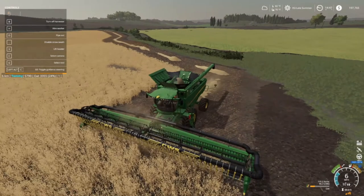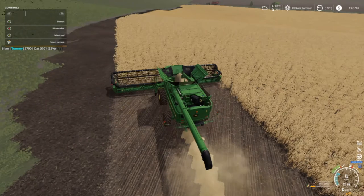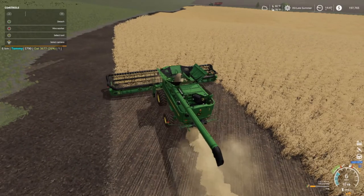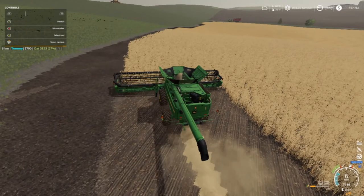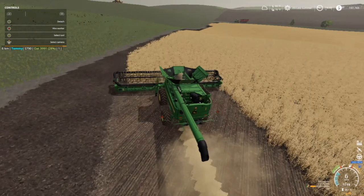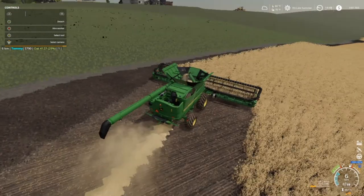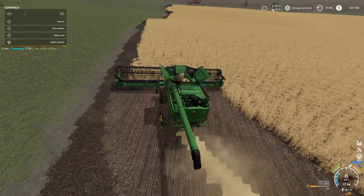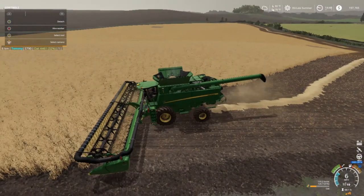All right, we just made our first turn there. I went ahead and cut out the part where I took a thumbnail — by now you already know what the thumbnail looks like. I got a tractor and a loader wagon waiting up there. We're going to pick up the straw off this because our cows and pigs are probably going to need some more.